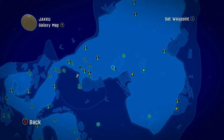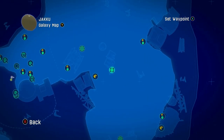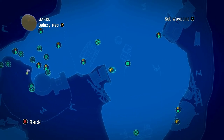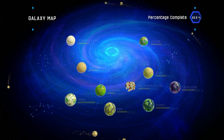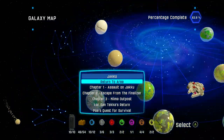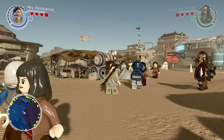Without further ado, let's get started. There's one of the races, and here's one of the generals. It says there's a gold brick there. I'm curious how many gold bricks are left on Jakku — 54. We have two more generals, which would bring us to 48, and then three races, if they give us gold bricks, that would bring us to 51. Okay, this is gonna be an interesting episode.